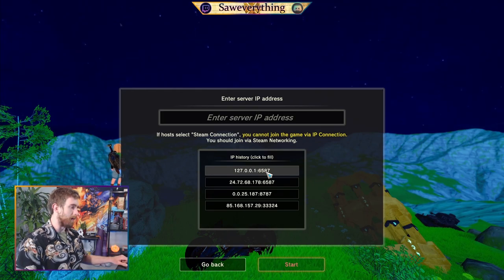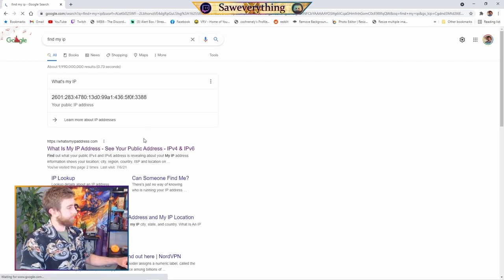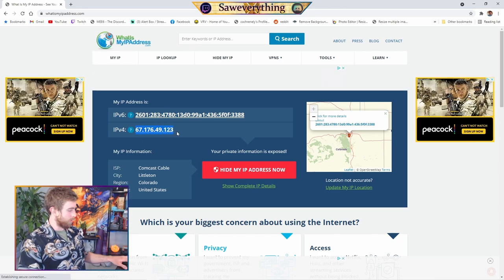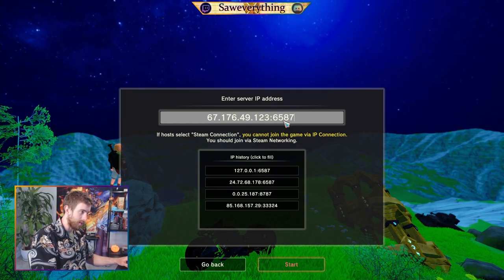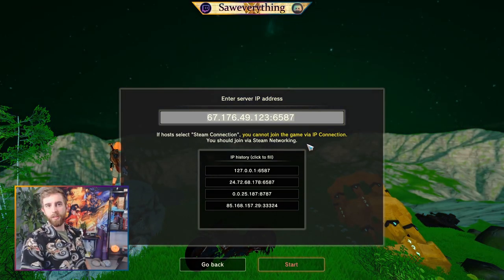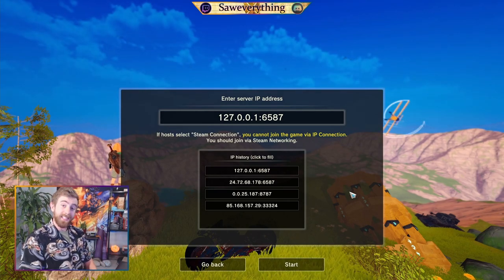On your home computer you're going to use 127.0.0.1 followed by a semicolon and the port 6587 to connect. If you want one of your buddies to join, open a browser and Google 'find my IP' to get your public IPv4 address. Copy it, paste it, add ':6587' — that is how your friends are going to log in to your dedicated server. You can copy this whole thing and paste it in your Discord pin. On your own home machine use 127.0.0.1:6587.